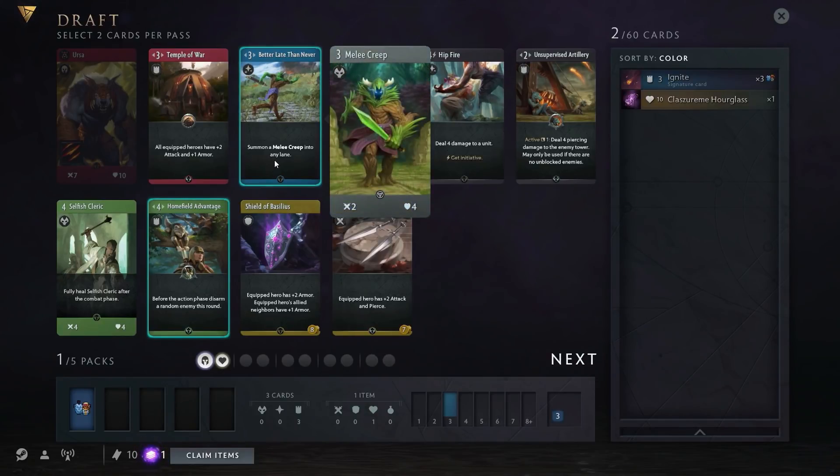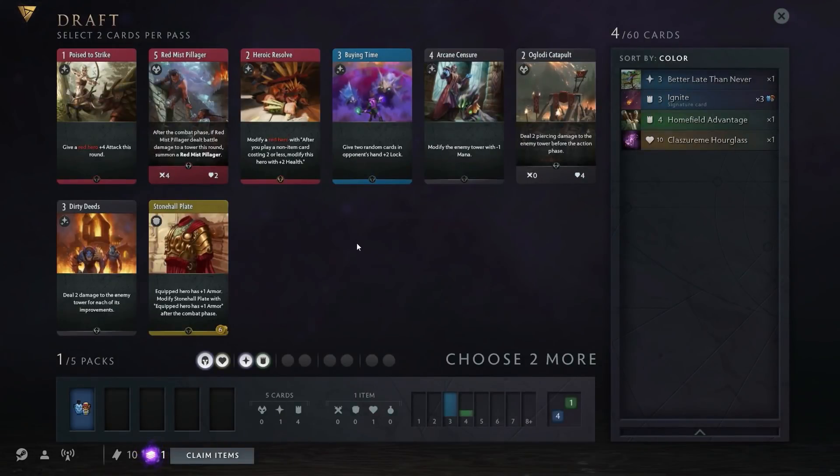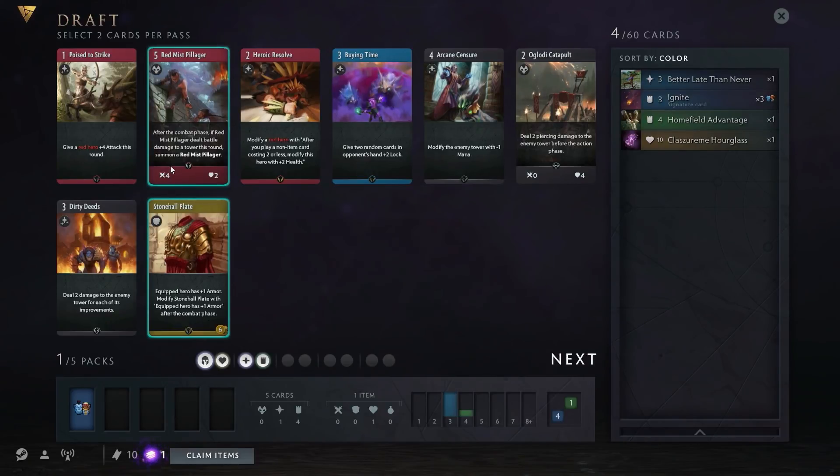Since I don't know what my color is — I know I'm playing blue — we'll take this creep summon. I might get doubles because of Ogre Magi, which is the good thing. We're gonna want to concentrate on keeping my heroes alive, so this plate armor will be really good for my blue heroes. This Red Mist Pillager can win you a game by himself if left alive, so we're thinking about red as our second color.